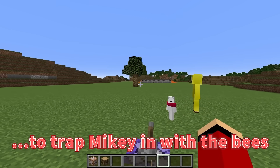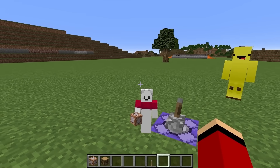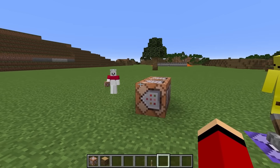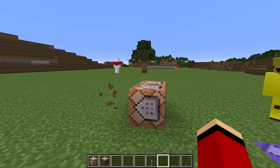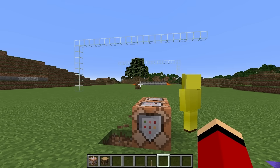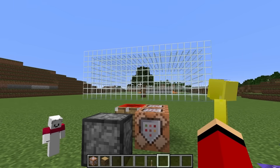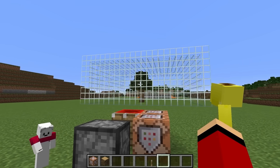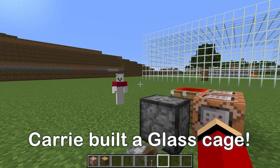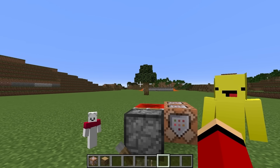I'd like to make a cage here to trap Mikey in with the bees. It looks like Carrie is making something with command blocks. Is that a glass cage? Are you making that using commands, Carrie? Thank you! Now our bee cage security is complete!